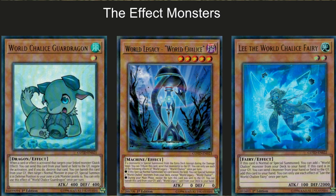The effect monsters all pretty much have tutoring, searching, or spamming abilities. World Chalice Guard Dragon's effect reads: when a card or effect is activated that targets your link monster, this is a quick effect — you can send this card from your hand or field to the graveyard to negate the activation and destroy that card. You can then banish this card from your graveyard to target one normal monster in your graveyard and special summon it to a zone a link monster points to. You can only use this effect of World Chalice Guard Dragon once per turn.